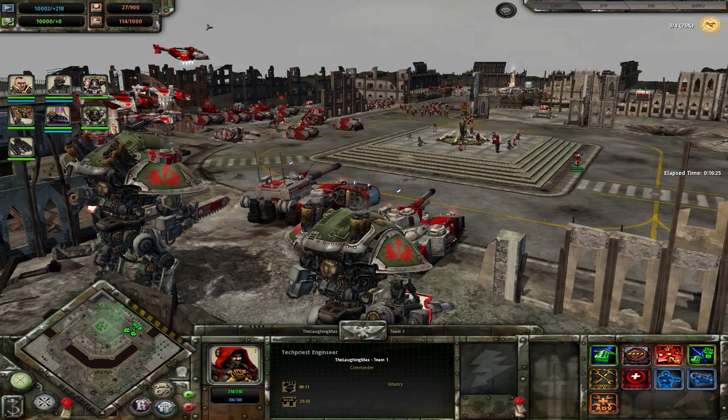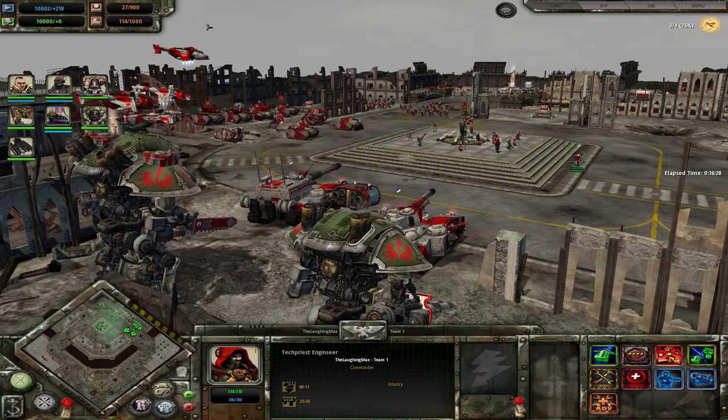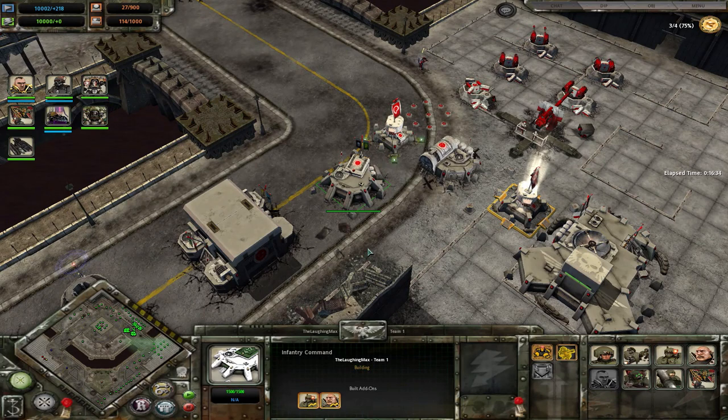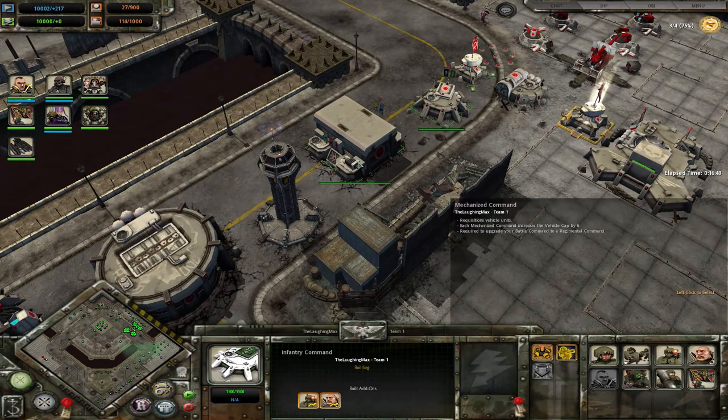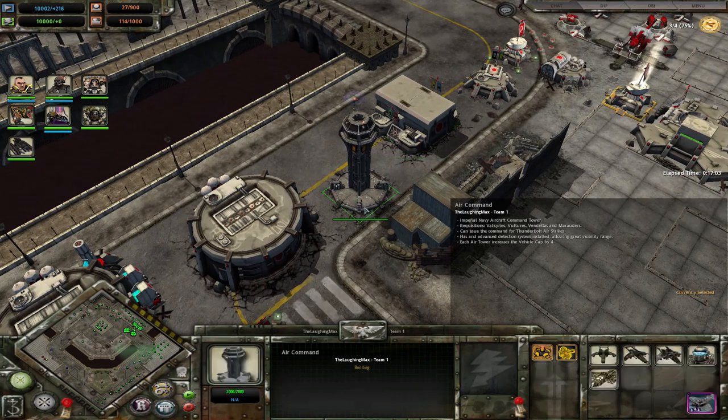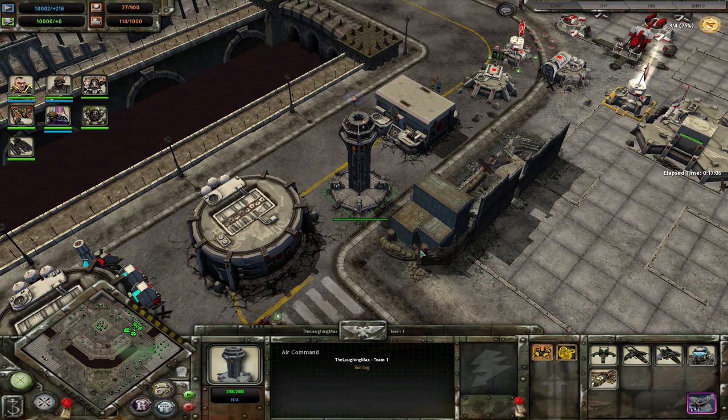You increase caps not by upgrades but by having buildings. Your Infantry Command gives you plus six squad cap. So you start off with six; with one Infantry Command you are at 12, a second gets you to 18, and a third gets the full 20. Your vehicle cap is also increased by buildings — the Mechanized Command gives you plus six. You start off with four; build a Mechanized Command and you're at 10. For more vehicles, build more Mechanized Commands. You can also build an Air Command, which gives plus six, a Mars Pattern Command for plus six, and the Mars Foundry gives plus four to vehicle cap.